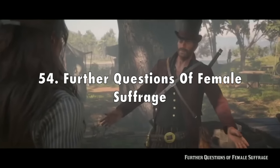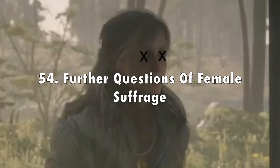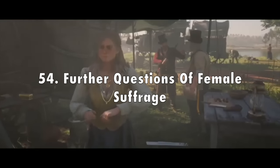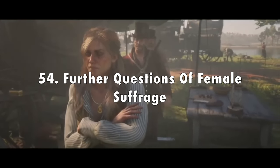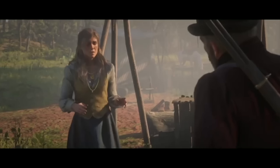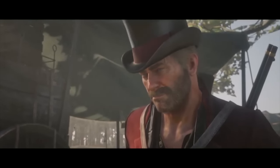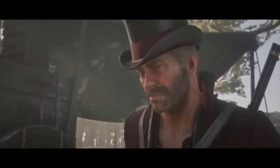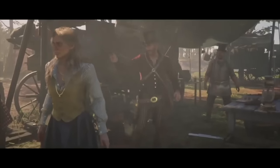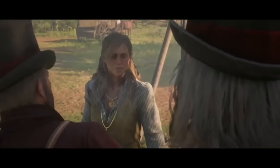In 54th place I've got Further Questions of Female Suffrage from chapter 3. I really like how in this mission you get introduced to Sadie more as a character — it sets the tone for a lot of the stuff she gets into later, especially her being a loose cannon who hates O'Driscolls. She's really trigger happy — she shot the Lemoyne guy immediately and will often cause more trouble for everyone else, but at least she can hold her own with a gun. You also get introduced a little to the Lemoyne Raiders. This one has to go into B tier.